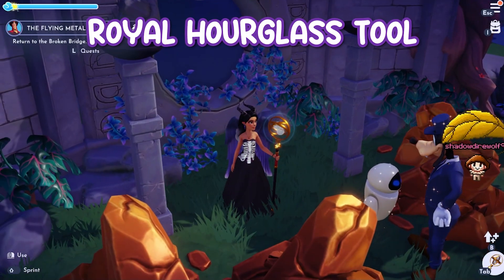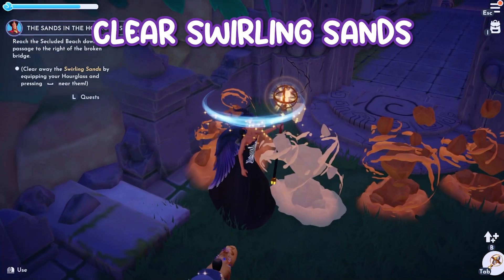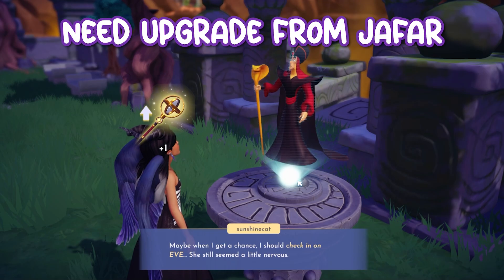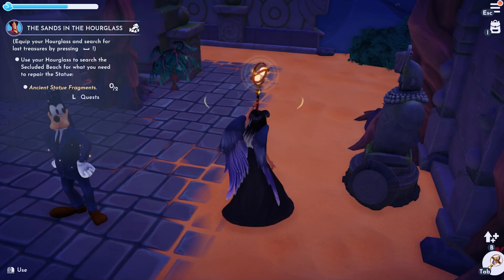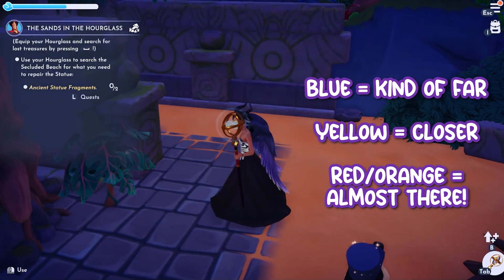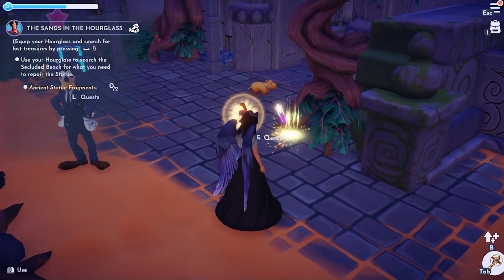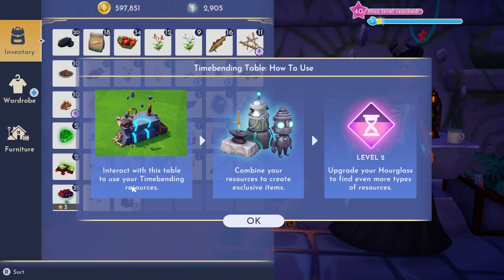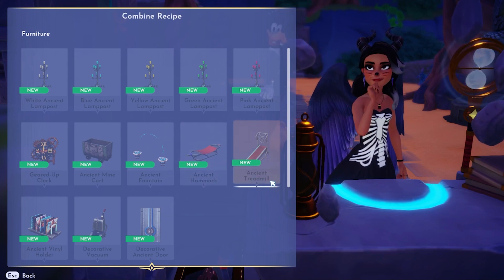The new royal hourglass tool can be used after you complete Eve's quest. This tool allows you to clear up the swirling sands once you receive upgrades from Jafar, and it is also able to find hidden treasure. Simply sense for hidden treasures by following the sand's direction — if the sand ring is blue, you're far; if it's yellow, you're getting closer; and if it's red-orange, you're almost there. Rapidly tap the action button to pull up the treasure out of the flow of time. The time-bending table is a new crafting station where you can craft unique treasures, gifts, ancient machines, and more. You can also upgrade your royal hourglass tool here to find more resources.